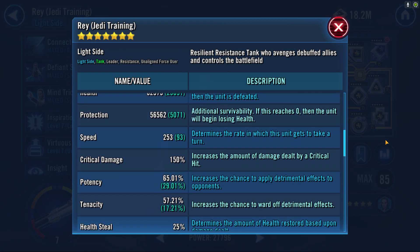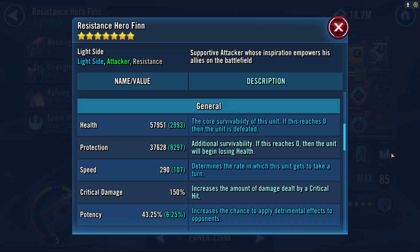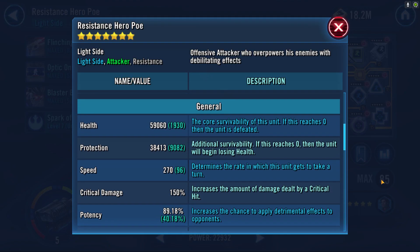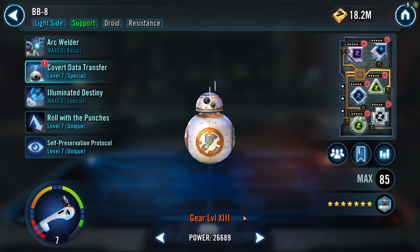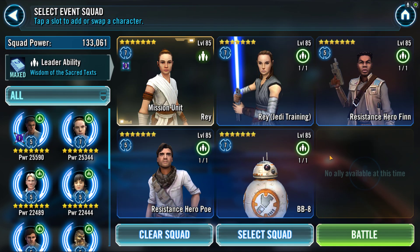I'm just going to show you guys the mods real quick. Really nothing too special — I pulled off some mods from Finn because my Finn is crazy fast, since I like him to go first in PvP on defense. But no other Zetas are necessary besides those two Zetas in this lineup.